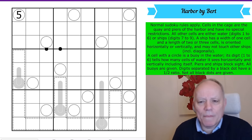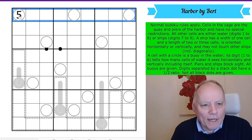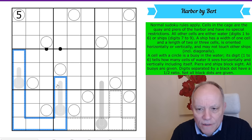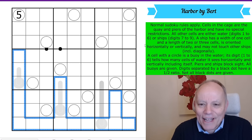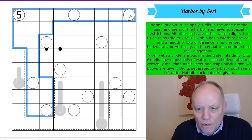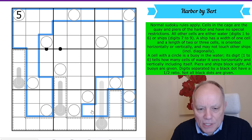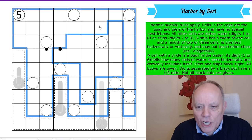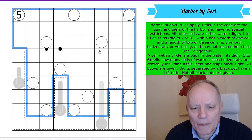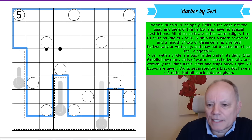Let's look at this puzzle: Harbour by Bert. Normal Sudoku rules apply — one to nine in every row, every column, and every three by three box. Cells in the cage are the key and peers of the harbour and have no special restrictions. All other cells are either water — digits one to six — or ships — digits seven to nine. A ship has a width of one cell and a length of two or three cells, can be oriented horizontally or vertically, and may not touch other ships, including diagonally. That's a bit like the game Battleships.